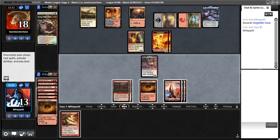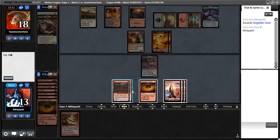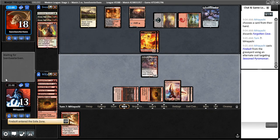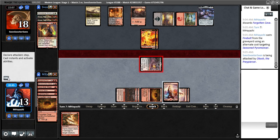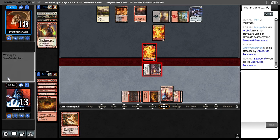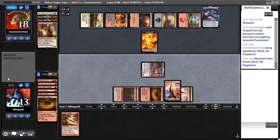They didn't equip Shadow Spear — that could mean they've got Kolaghan's Command, which would not be good. I'd kind of want Obosh to go face, but pressuring their life total and forcing them into a situation where they have to block Obosh seems not bad either. Not sure why they didn't equip anything with Shadow Spear.